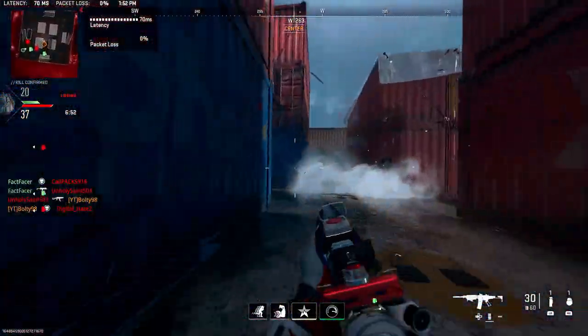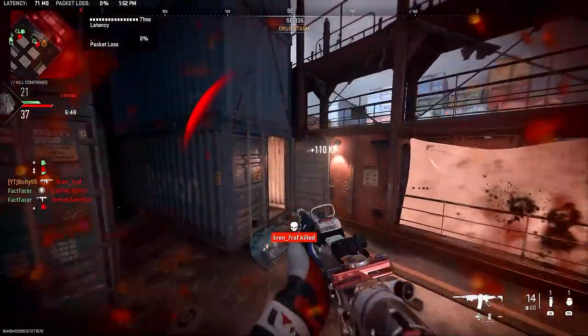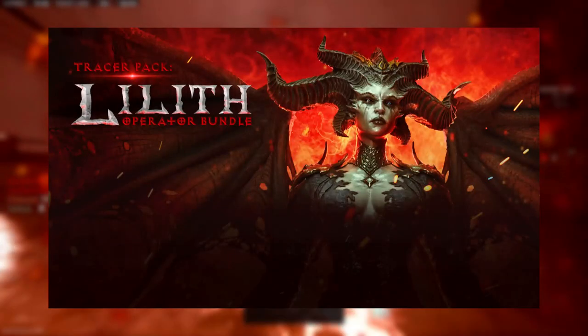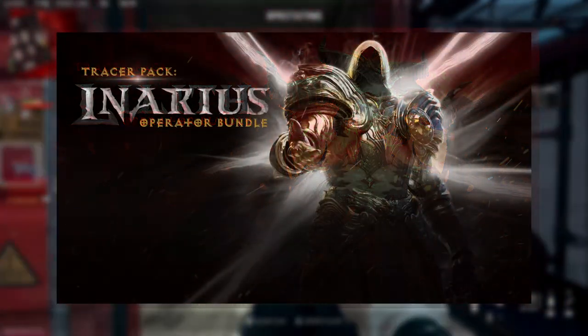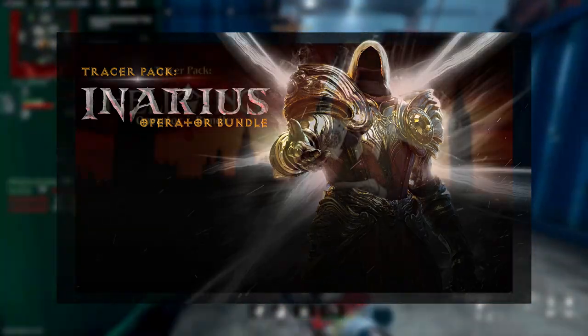Here's our tier 100 skin — Spawn again. I think this one looks better with the non-Black Cell version; it just looks super cool and I cannot wait to get this skin. That's pretty much the battle pass, but let's talk about the bundles. We have Lilith — we already knew they were doing a collab — and it's now confirmed she'll be in as a bundle. Narius will also be an operator bundle.